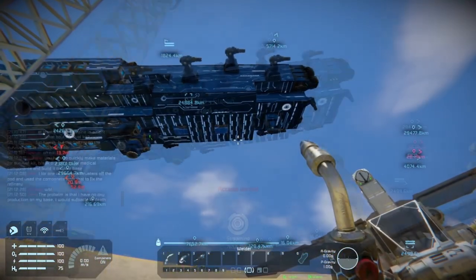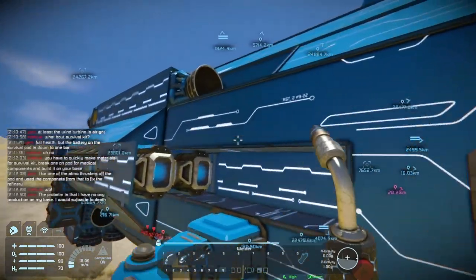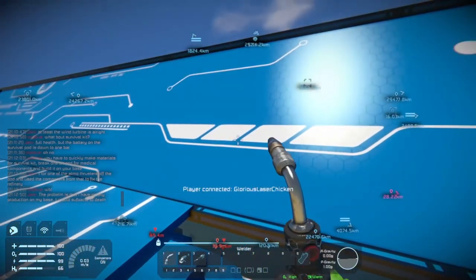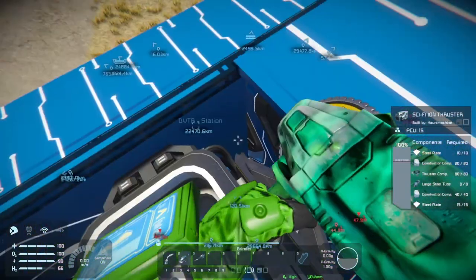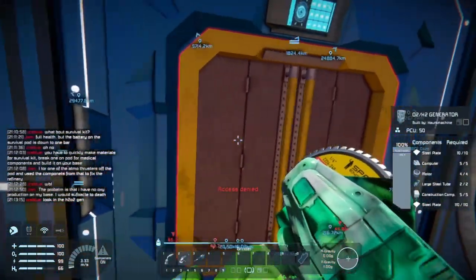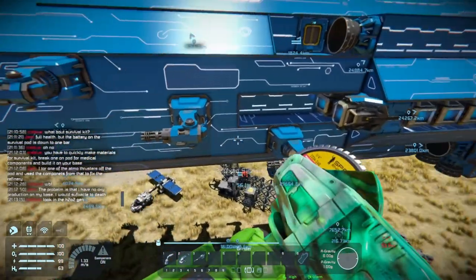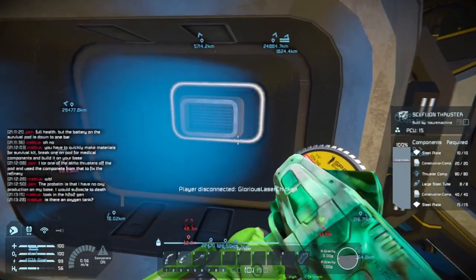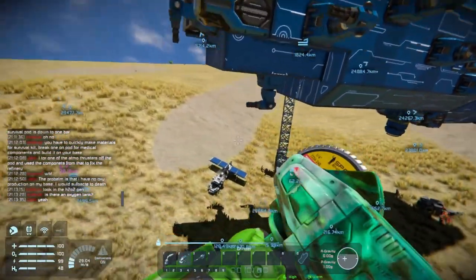This guy just left the game with this giant ship hovering here — left the game and didn't come back. I wonder if he'd mind if I took some pieces from his ship. Just one of these thrusters would be enough to make a bunch of small ones. I'm very, very tempted.